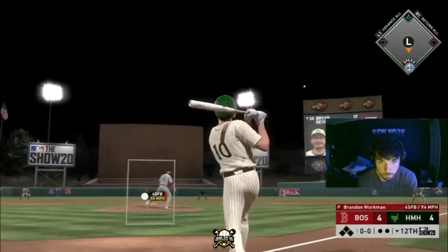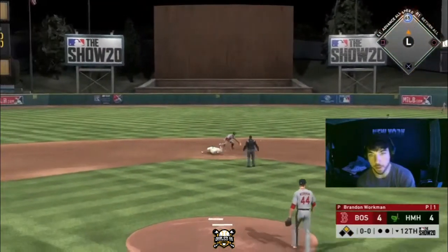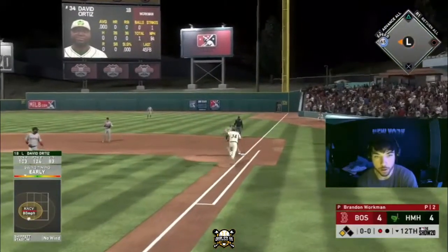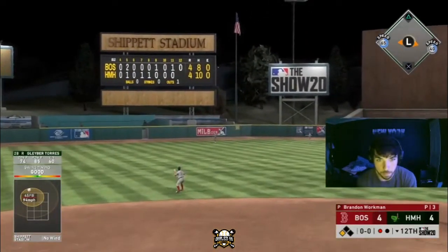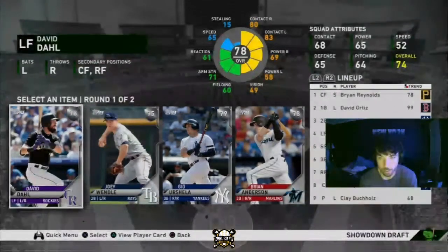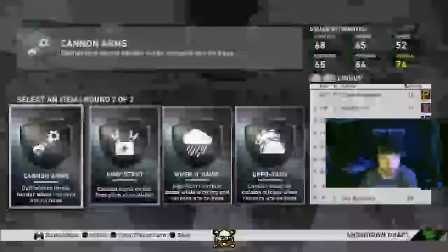Brian Reynolds leads off and it'll be off the right field wall for a double to start it off. Got him over to third, all I need to do is get this runner in — and there it is, another dub for that challenge. Another run added onto our score. We get another silver player pick. Like I said, I'm just going to take the best lefty available, which is David Doll — throw him on the bench. Jump Start is a very good perk, gives you a contact boost on the first pitch of an at-bat, and I swing first pitch a lot, so I'm taking this one.